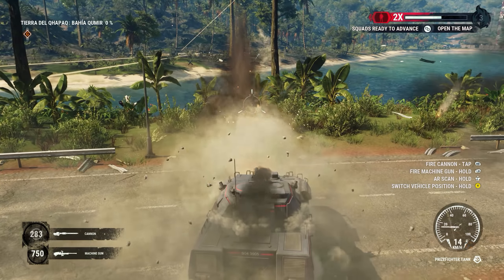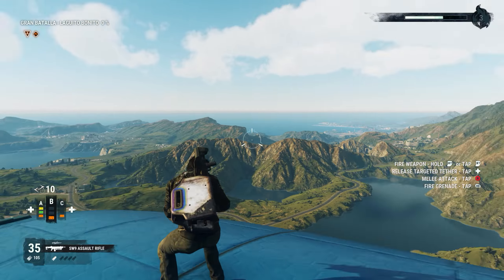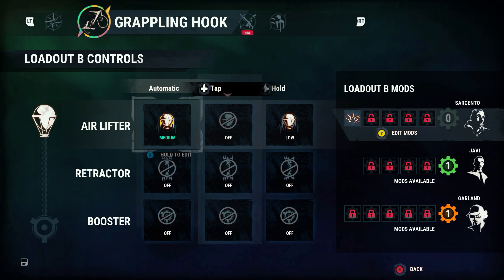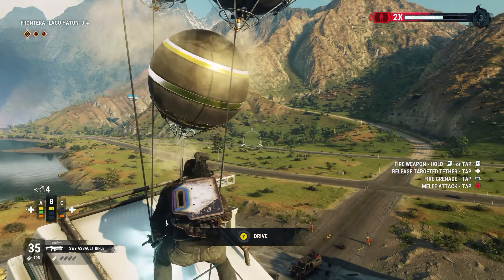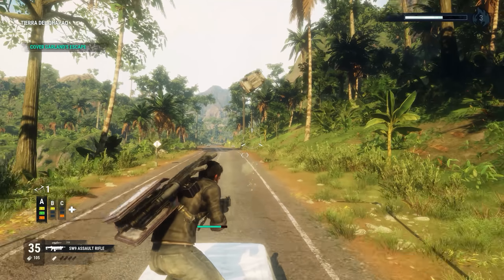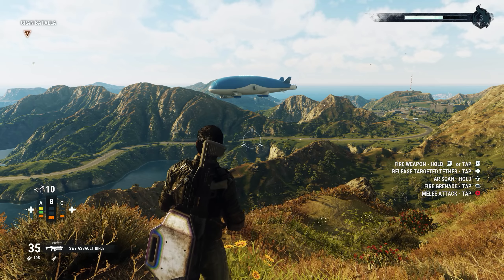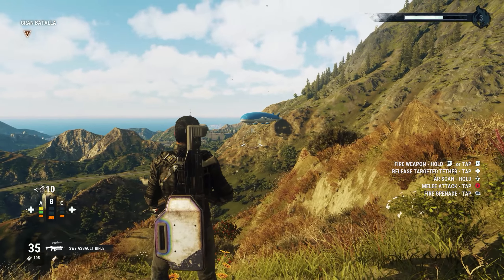Just Cause is all about its explosive sandbox gameplay, and Just Cause 4 leans into that with a ton of great new additions to the game mechanics. One of the biggest changes is the additional customization options available for Rico's grapple launcher. Players can now create multiple loadouts to fit their preferred control scheme, choosing between the standard retractable grapple, the thrusters, or the brand new balloon tethers. Each of these three options can be combined for some absolutely insane ideas, like flying a bus into a tornado. You can have devices automatically activate on impact, or adjust the intensity with a simple button press. These new controls feel intuitive, and with a little bit of practice, can be one of your most powerful weapons in your inventory.